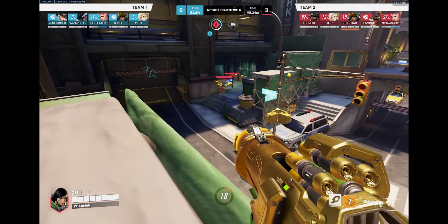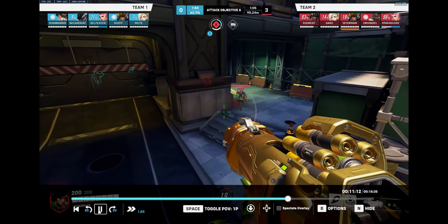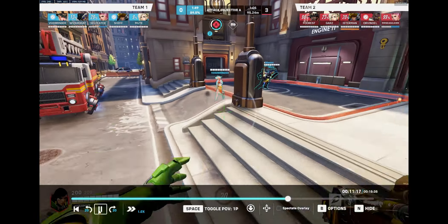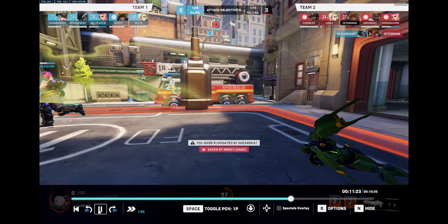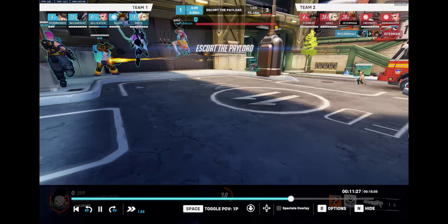Our Zarya does a really big grav and I can go in and clean up three people from their team. Now we're going to push into the last point. I have Barrage. You can go different ways — I can push up and barrage them in their spawn, but I prefer not to do that this time because I don't think I'll be able to get enough value.